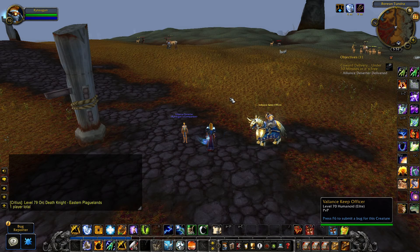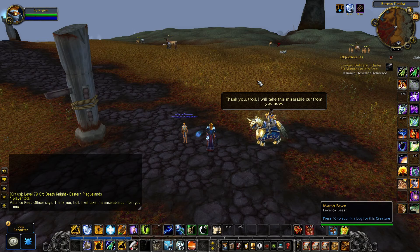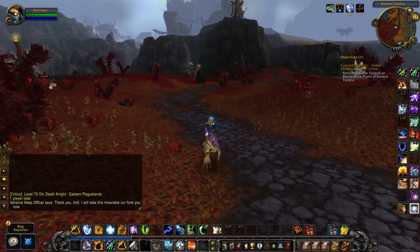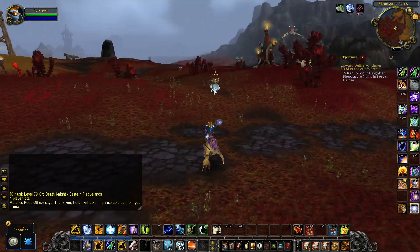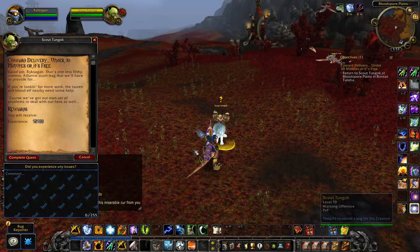An officer will show up and take the Alliance Deserter, and you wait until the quest objective is complete. Once you see that the quest objective is complete, you travel directly to the west to find the scout that completes the quest for you.